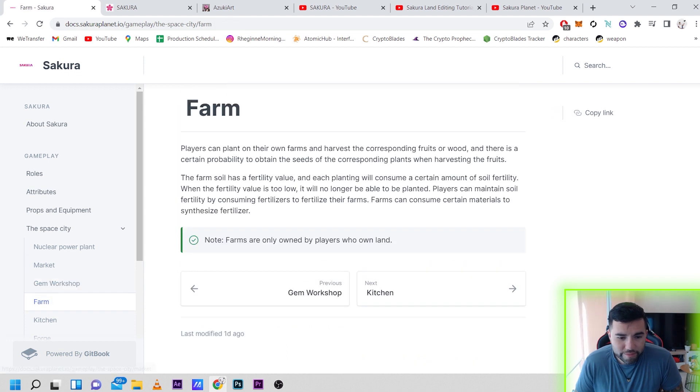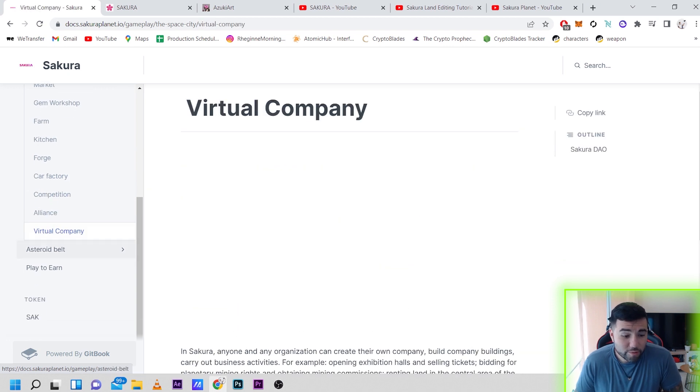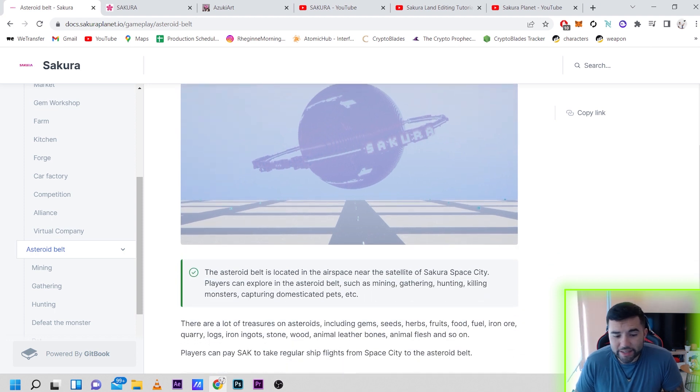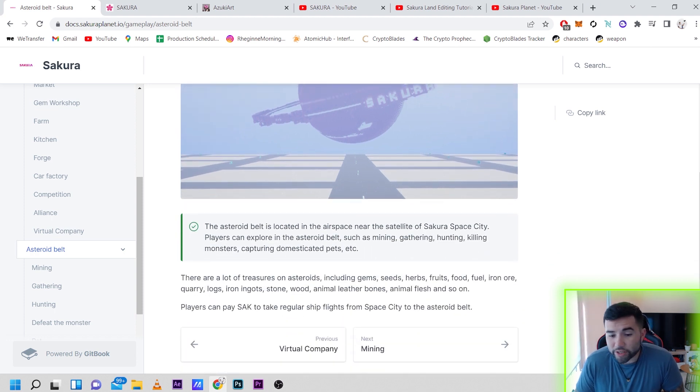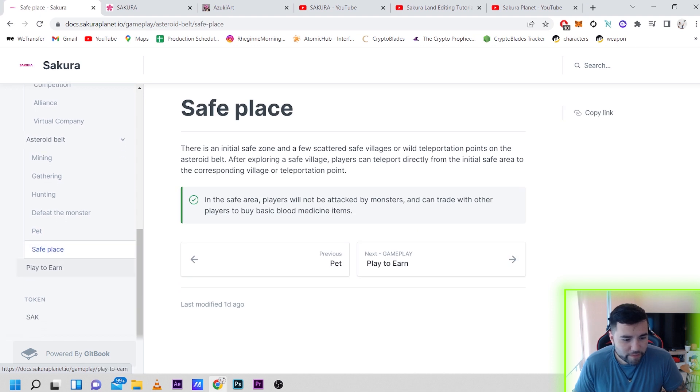They also have the nuclear power plant, market, gem workshop, farm, kitchen, forge, car factory, competitions, alliance, and virtual company. Right here we have the Asteroid Belt — it's located in the airspace near the satellite of Sakura space city. Players can explore it through mining, gathering, hunting, killing monsters, and capturing domestic pets. There are lots of treasures on asteroids including gems, seeds, herbs, fruits, fuel, iron ore, aquarium logs and more. Players can pay SAK to take regular ship flights from the space city to the asteroid belt.